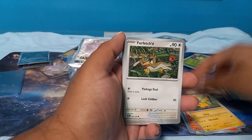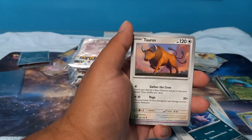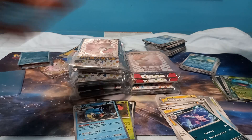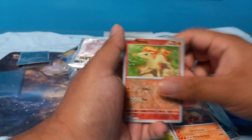Farfetch'd, Old Amber, Rhydon, Clefable, Nidorino, Pidgey, Jolteon — my iPhone just went off. Two packs left: Grimer, Weedle, Zubat, Golbat, Tauros, Kabuto, Ivysaur, Kingler, Scyther, and a water energy. All right, so no hits off this first five-pack stack. Let's see if we can turn that around — Pidgeotto, Magmar, Shellder, Bellsprout, Exeggutor, Graveler, Arcanine, Ponyta.